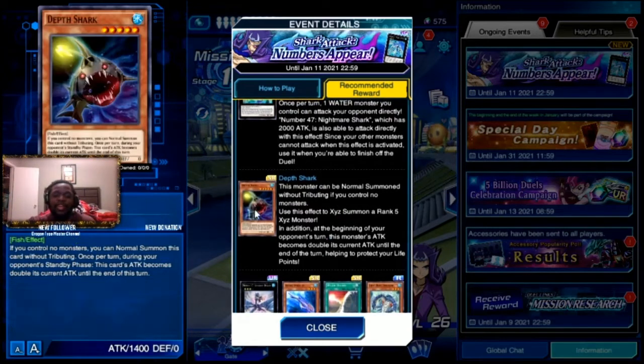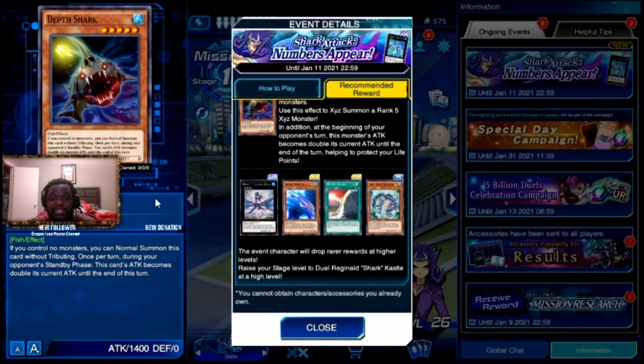The last card — and I know I'm mispronouncing it — is Death Shark. If you control no monsters, you can Normal Summon this card without Tribute. Once per turn during your opponent's Standby Phase, this card's attack becomes double its current attack until the end of the turn. So basically you play this, pass to your opponent's turn, and this monster's attack becomes 2400 — but you're wasting your Normal Summon to get it out. That's why I don't really care for this card, but it's something to farm for in the event if you have nothing else to do.